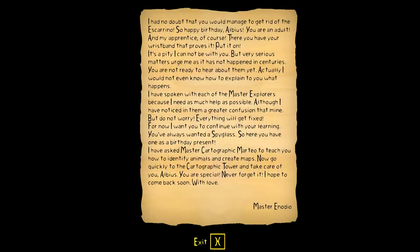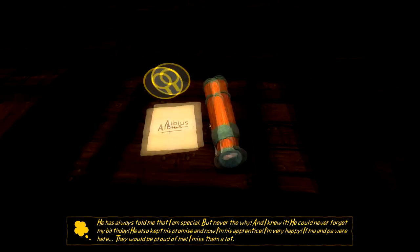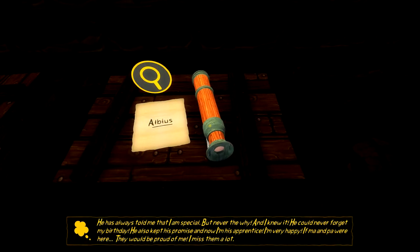He hadn't forgotten about our birthday and being an apprentice! We have to go to Master Catrographic Matteo who's going to teach us how to identify animals and create maps. We need to go to the Catrographic Tower. He has always told me that I'm special but never the why - and I knew it, he could never forget my birthday. He also kept his promise.